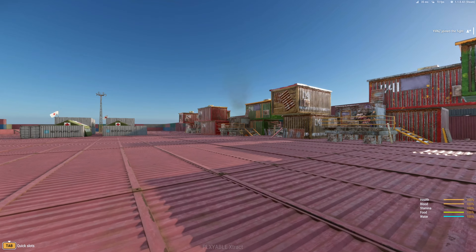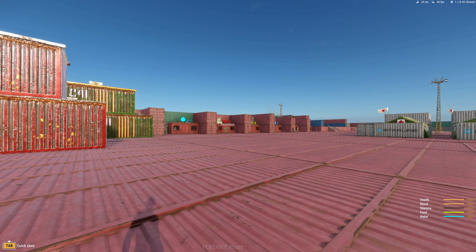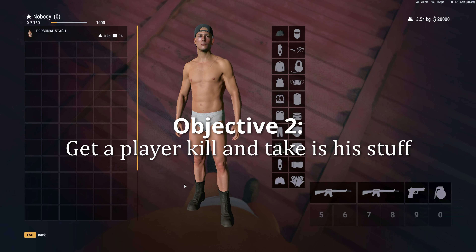So as I hopped in, I had two objectives. Number one, I needed to exfil just to see what the experience was like, get to know the mechanics a little bit. And then I needed to challenge myself a little bit more — I wanted to kill a player, take his stuff, and then take that to the home base.